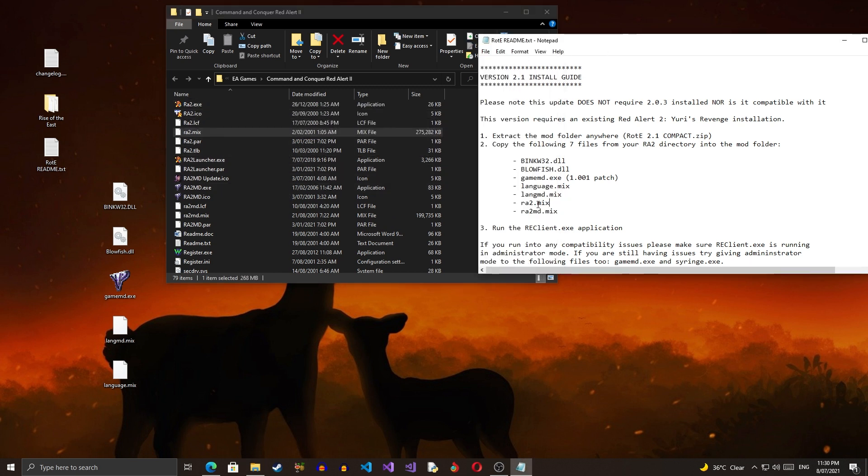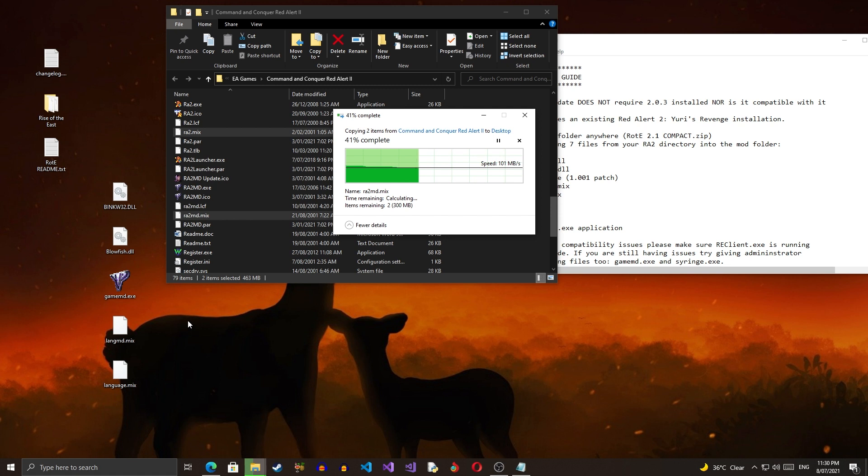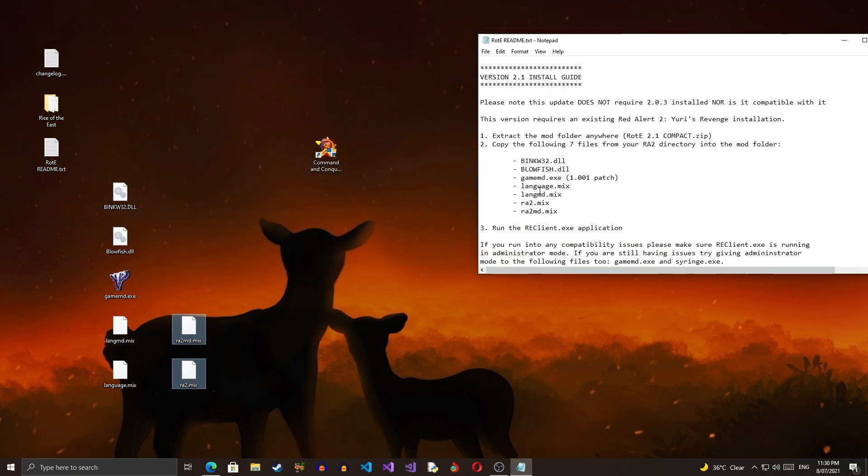The last files needed are ra2.mix and drawmd.mix. Here is ra2.mix and here is ra2md.mix. We can grab these to the desktop — it's going to take a while but it shouldn't take too long. Now we have all the files we need.